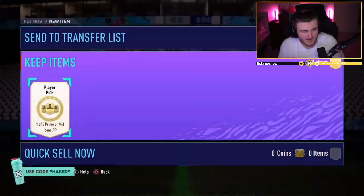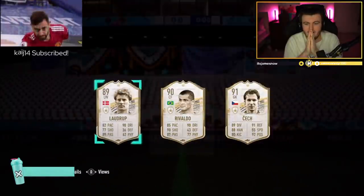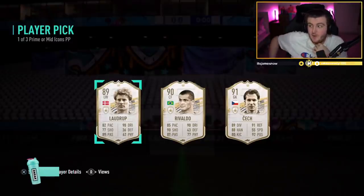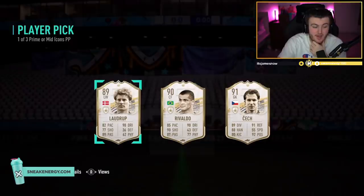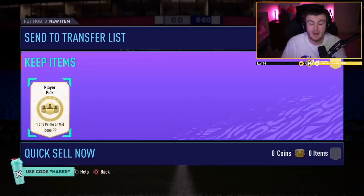James's mid or prime icon player pick now, EA Sports. Let's see a big card — I want to see a Vieira, an R9, a Cruyff, a prime icon. Here we go. Do you know what, I saw Rivaldo and I thought that was R9 for a second. That stinks. I honestly thought these would be a little bit better than what they have been. That kind of stinks. I'm guessing it's Rivaldo or Cech here. I'm going to let you deal with it and choose.